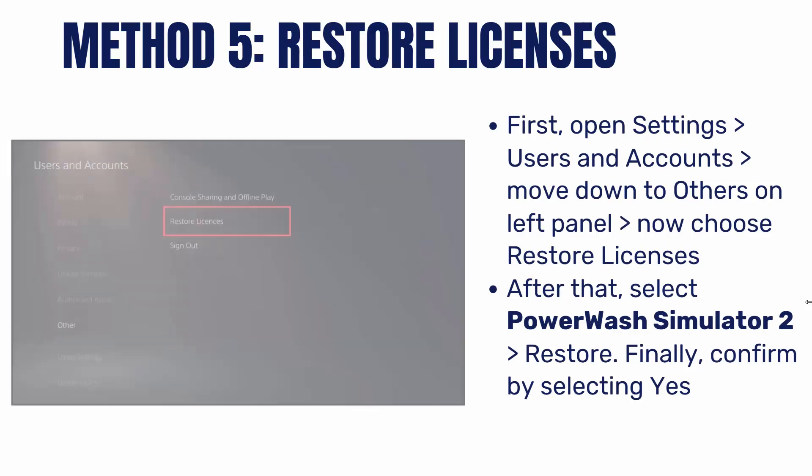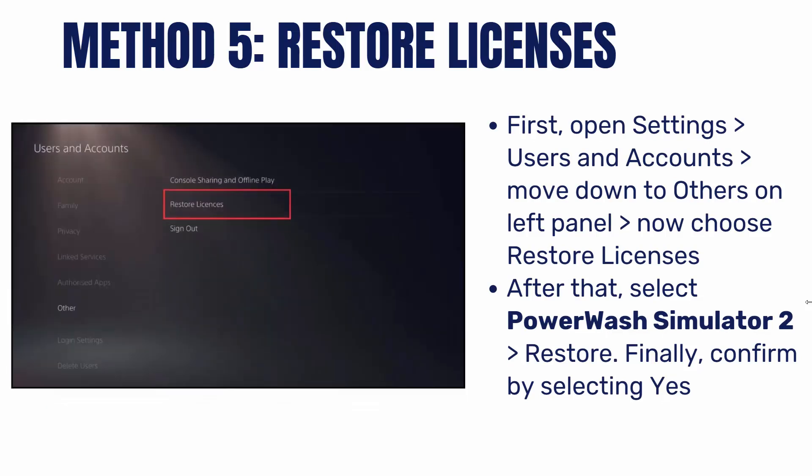The next method is to Restore Licenses. First open Settings, then click on Users and Accounts, then move down to Others on the left panel. Now choose Restore Licenses. After that, select Powerwash Simulator 2 and then select Restore, and finally confirm by selecting Yes.